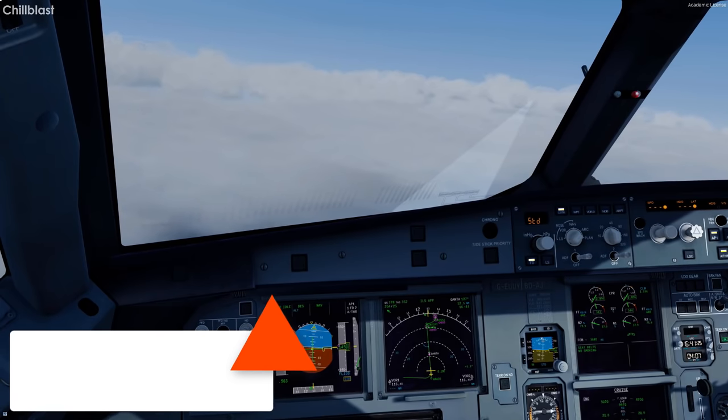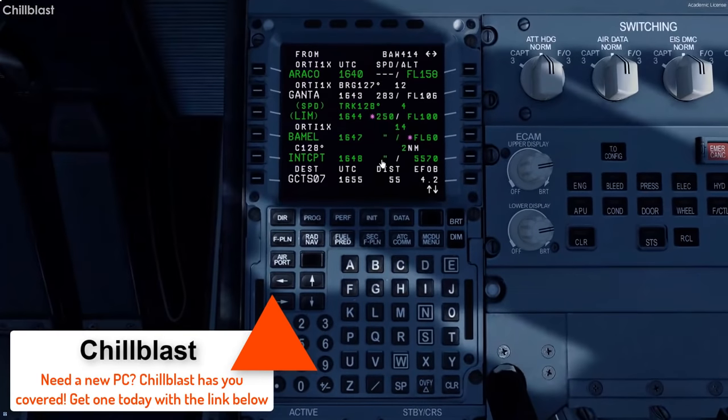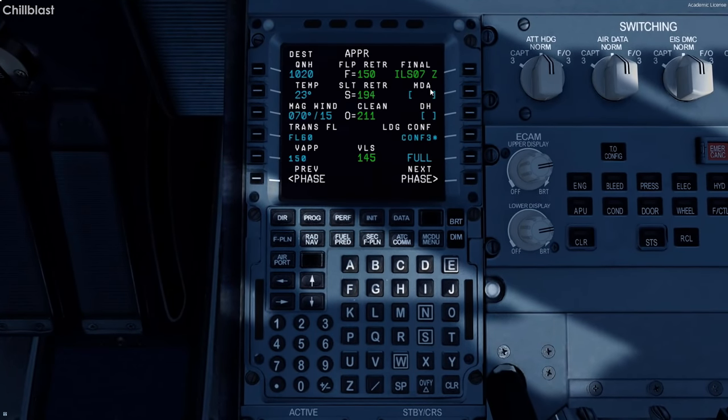We are in the descent, just past flight level 145 on the AUTIS 1X-ray arrival for runway 07. We'll be doing the ILS — specifically the Zulu ILS approach. Going to the perf page, let's first set our minimums. I've got some weather entered already. I'll re-request the winds once we put the minimums in. The minimums we'll be using are 435 on the MDA.